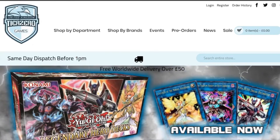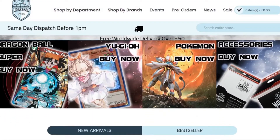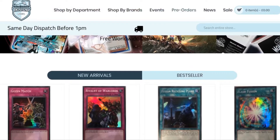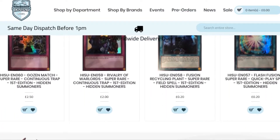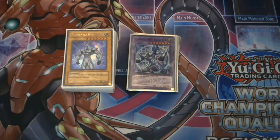Before we get started, don't forget we have an amazing discount code thanks to Tier Zero Games. Just put in 'ZWGames5' to get a five percent discount on your total order at tierzerogames.com. The links will be in the description below.